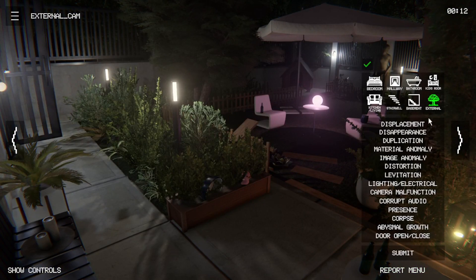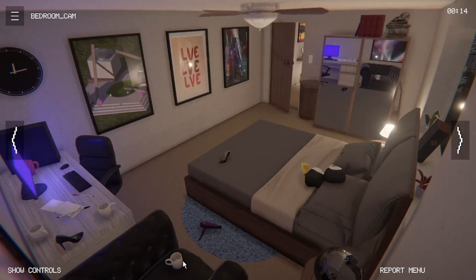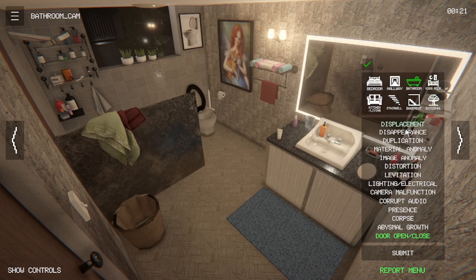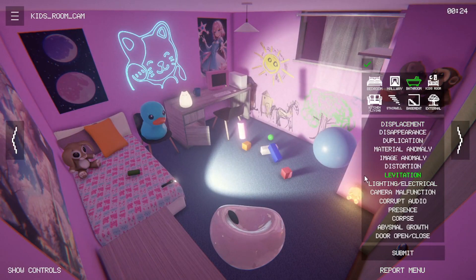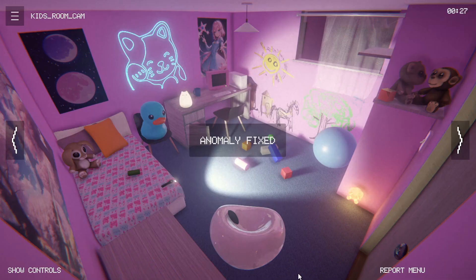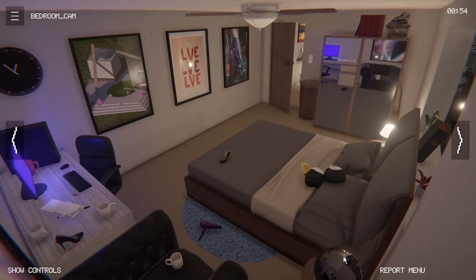Outside. That's a creepy anomaly sound. Bathroom displacement — which is, I guess, movement. Oh, we got floating. We got something floating — levitation. Kids room. First one. Object right here. Always cool to find the first anomaly early. I really want to do a good job here.